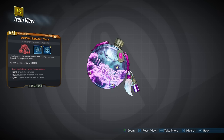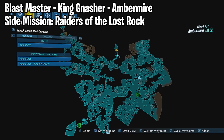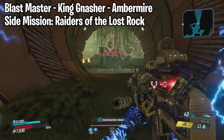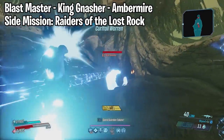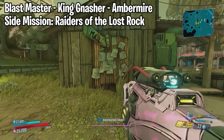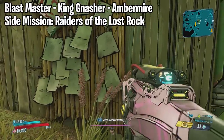We also have the Blast Master which drops from King Nasher. He is located at the Embermire on Eden 6. You will have to complete the side mission called Raiders of the Lost Rock, which you can grab at the Floodmoor Basin on Eden 6 by using the Reliance fast travel point.